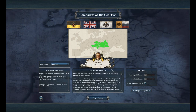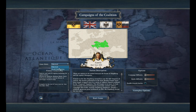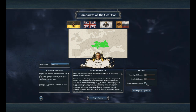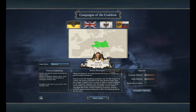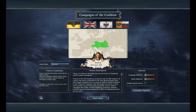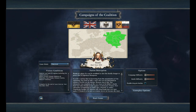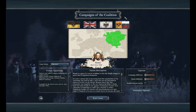So here we have the Campaigns of the Coalition. You can play as Austria, Great Britain, Prussia, and Russia. There are two types of game modes: Historical and World Domination. You have the options from Empire and what we've just explained, but you also have the Enable Drop-In Battles option and the standard gameplay options. Austrians have some of Italy — Northern Italy — and their normal territory. England has Gibraltar and the United Kingdom. Russia has Russia. So this is the Campaign of the Coalition.